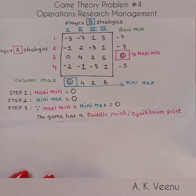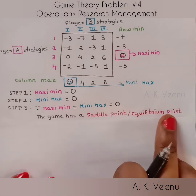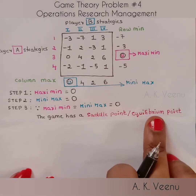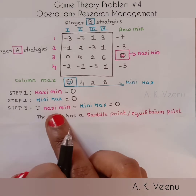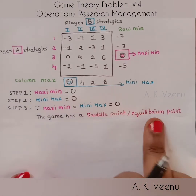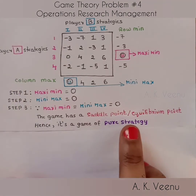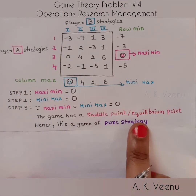Therefore, the game has a saddle point, or an equilibrium point. Remember, whenever Maximin equals Minimax, the game has a saddle point. Therefore it's a game of pure strategy, which means the Minimax principle applies.